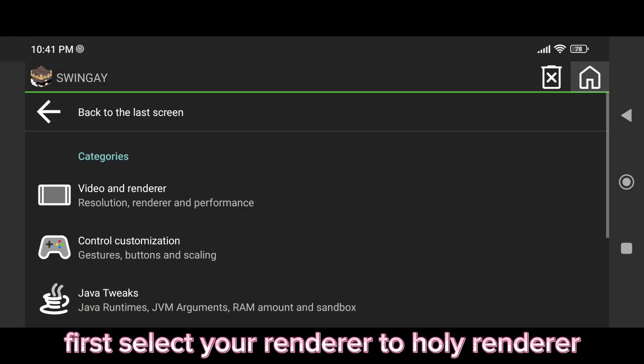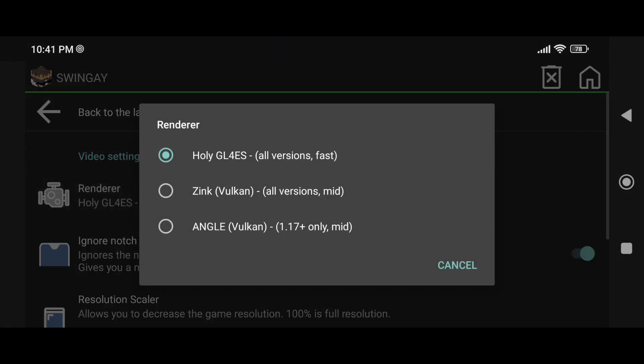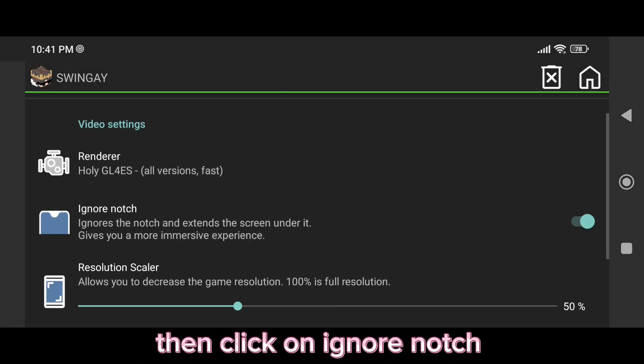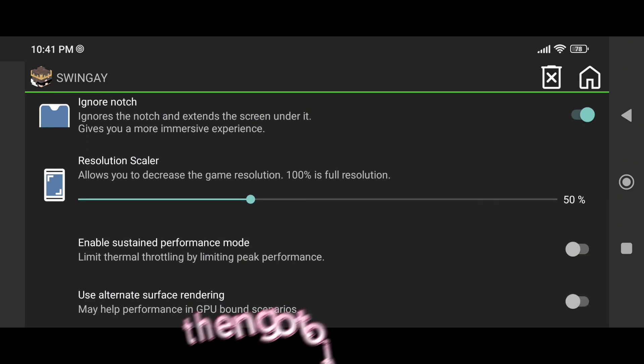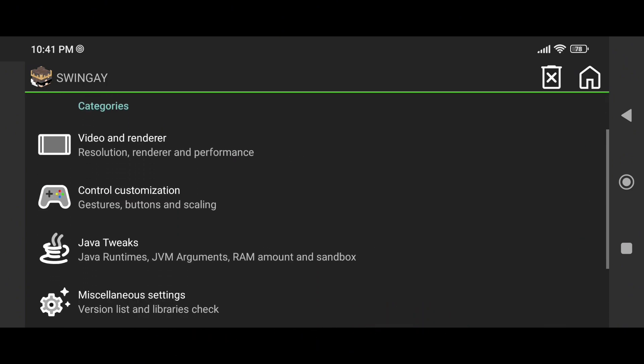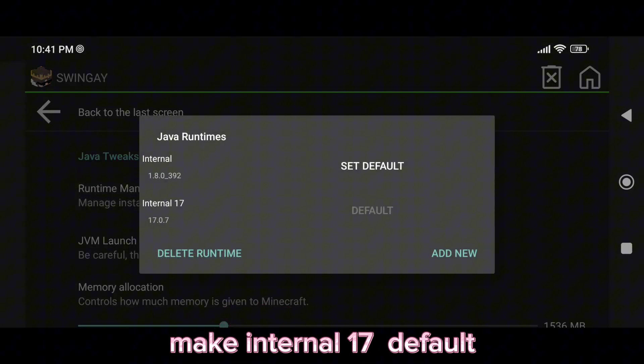First, select your Renderer to Holy Renderer. Then click on Ignore Notch. Set Resolution to 50%. Then go to Java Tweaks and make Internal 17 default.